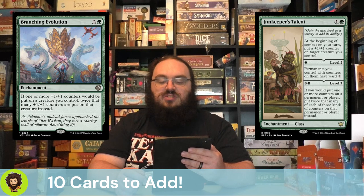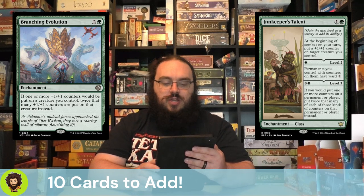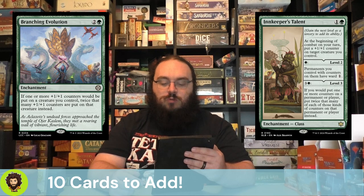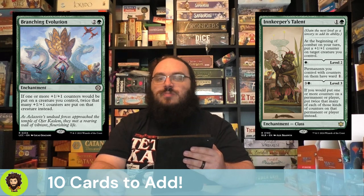One last card from the additions — Branching Evolution. Branching Evolution is another +1/+1 counter doubler for us. It's super strong, super budget — three mana gets it out, which puts it pretty much on curve for us. You start with Innkeeper's Talent into Branching Evolution into Miss Bumbleflower, and you really have a recipe for success.